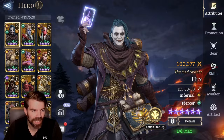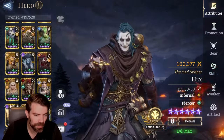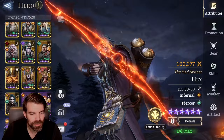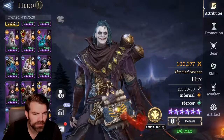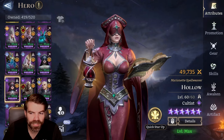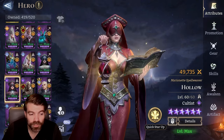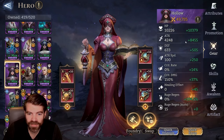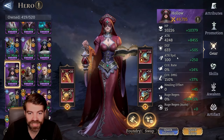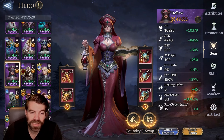For the first topic, building multiple heroes - what is the use of building multiple heroes? I'll give you two use cases. The first one is really for healers. So Hollow, for example, is a great healer. What you can do is build one with high attack, decent healing, some attack speed, some rage regen. You can build one to actually be a good healer.